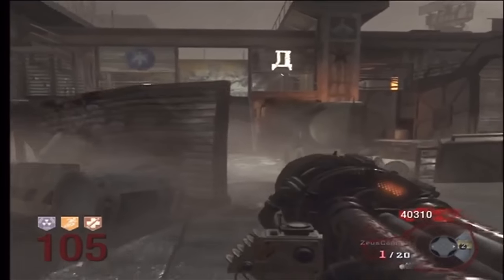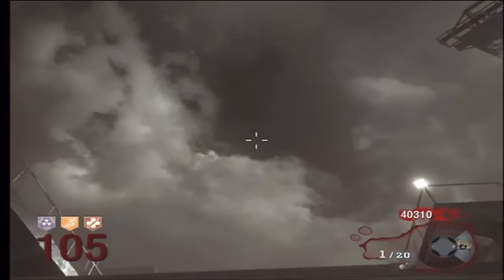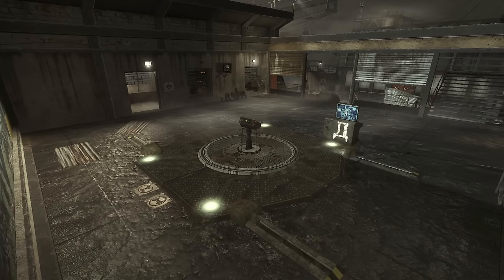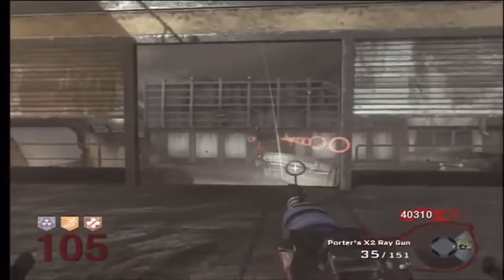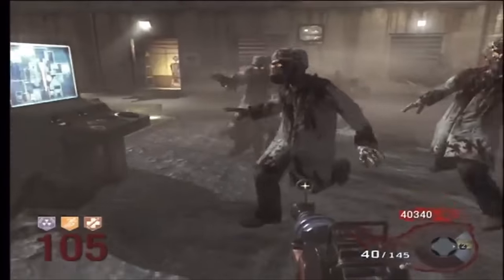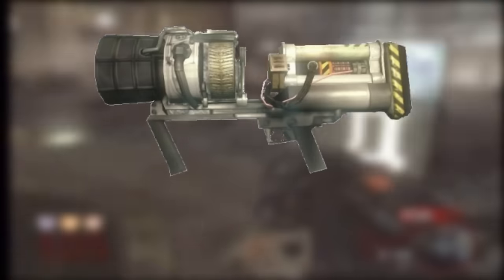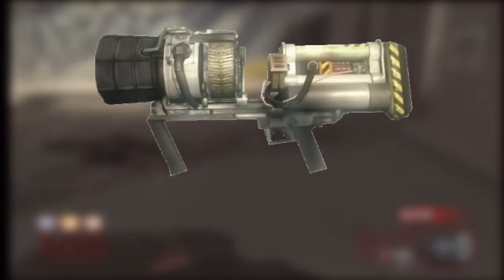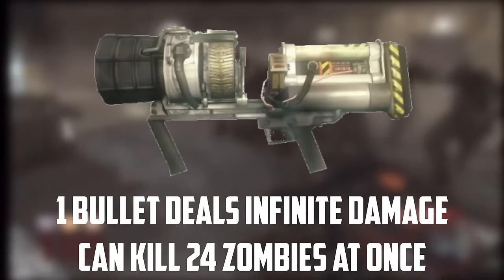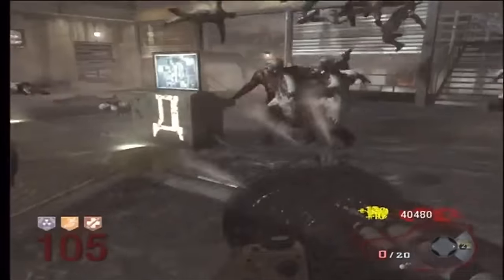In fact, it would only take 9 days after the map's release before the first known record was achieved by Groi Gaming, reaching round 106, making this the first ever round 100 in Black Ops Zombies. Furthermore, Groi used the PHD Lander strategy — a player trains around the Lander located near PHD Flopper with a Thunder Gun. The Thunder Gun deals infinite damage and can kill 24 zombies at once, or one zombie horde per bullet.